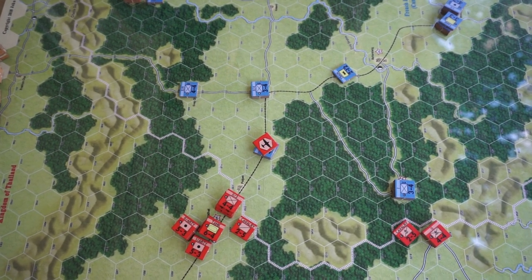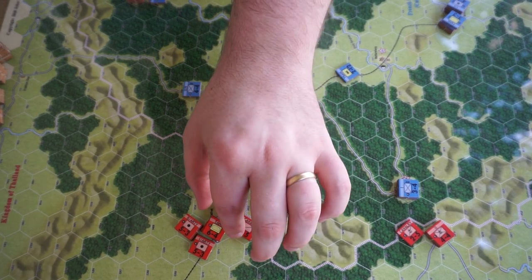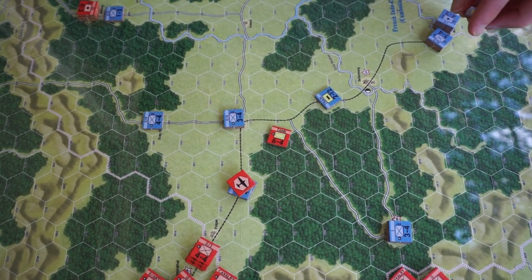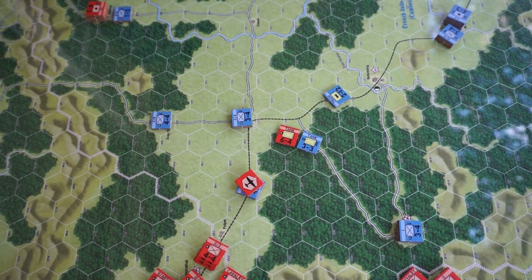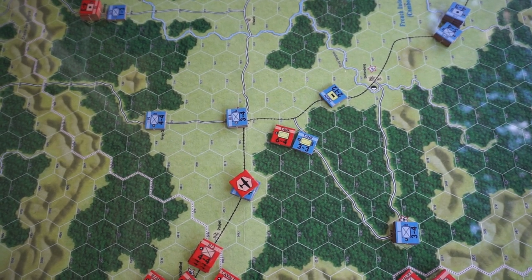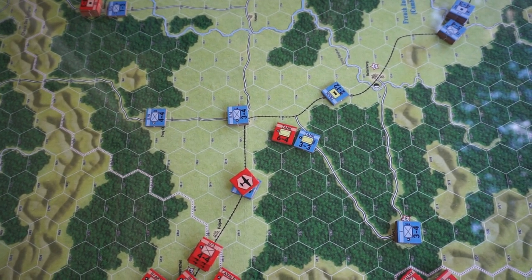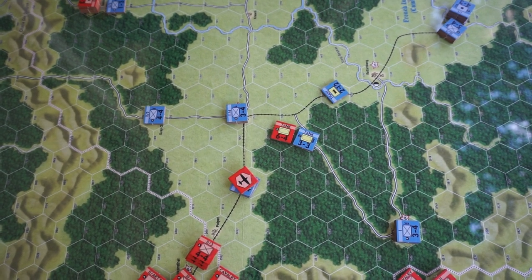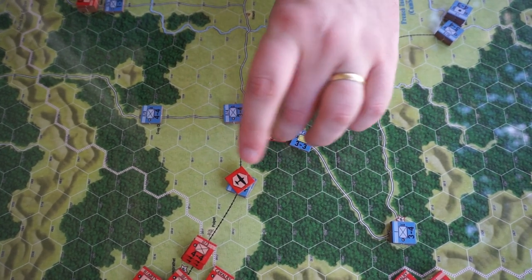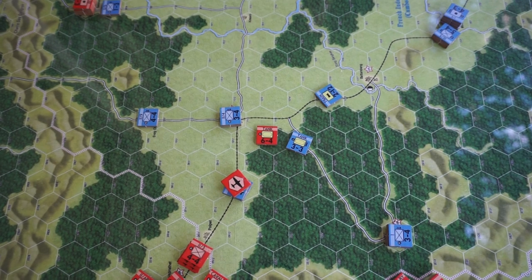The Thai player definitely has more advantages and they're on the attack, but those advantages are kind of brittle. Here's a great example: they have this tank unit which has a combat factor of six, the highest in the game. The French tank unit only has a combat factor of three. But when you are attacking and you suffer a step loss - which pretty much every time you attack you're going to suffer at least one - the first step loss, if you have an armor unit, has to be your armor unit. So you have the six combat factor unit, which is great, but once you use it he goes down to three, and use it a second time, he's gone.